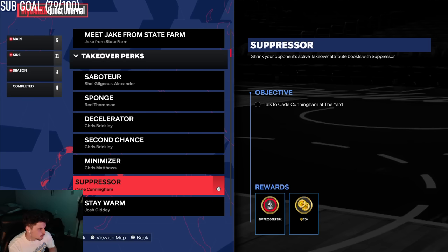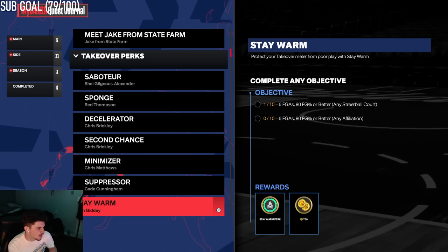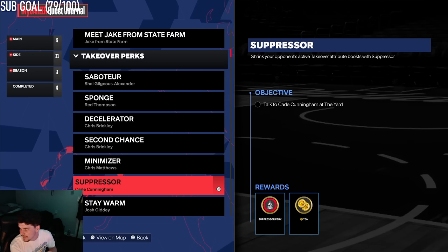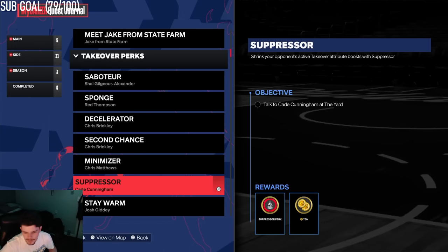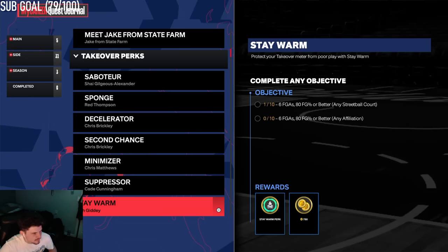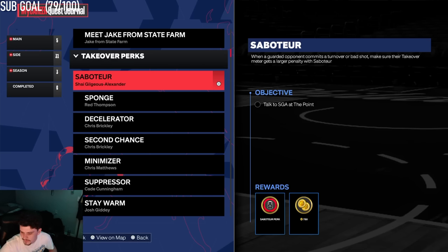But here's where we find a little bit of a loophole. You can go ahead and talk to these NBA stars and what they're going to tell you is to do a stats goal. The stats goal is going to be something along the lines of — with Cade Cunningham, it's probably like scoring and passing. For Giddy, it's about efficiency: six field goals and 80% field goal or better under any affiliation and at any streetball court. And then for SGA, it's going to be something like 20 steals, maybe a couple blocks and things like that.